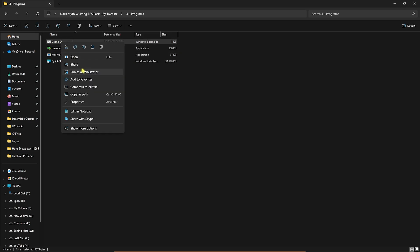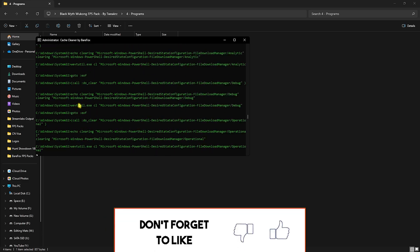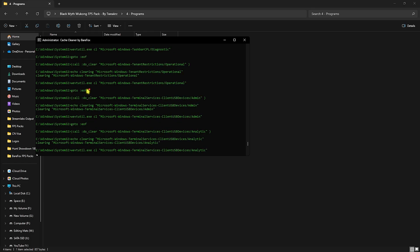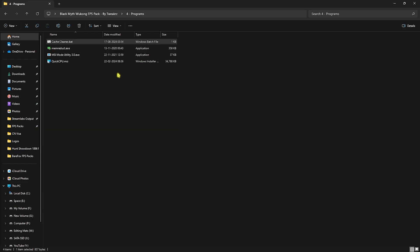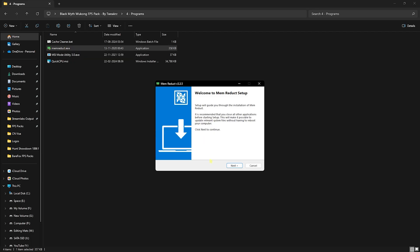First is the Cache Cleaner — right-click and run as Administrator. This cleans up temporary files created by applications that you no longer need. Cleaning these up regularly is good for your PC. It will automatically close when done. The second tool is Mem Reduct — right-click and run as Administrator to install it, then click Next to continue.